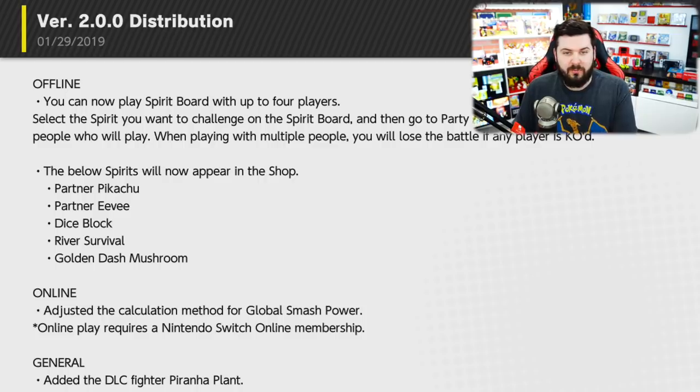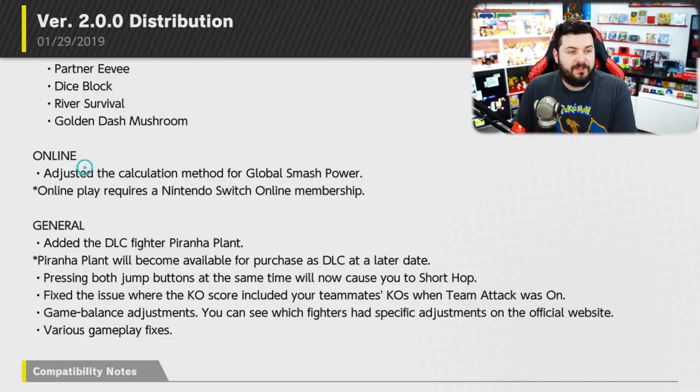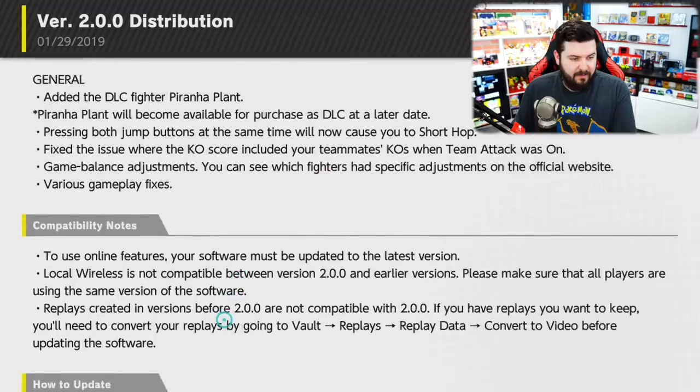Select the spirit you want to challenge on the Spirit Board, then go to Party Fighter and select the number of people who want to play. The below spirits will now appear in the shop: Partner Pikachu, Partner Eevee - those were previously exclusive to players of Let's Go Pikachu and Let's Go Eevee - plus Dice Block, River Survival, and Golden Dash Mushroom from other Nintendo games. Pressing both jump buttons at the same time will now cause you to do a short hop - that's pretty helpful. Also a fix for the issue where the KO score included your teammates' KOs when team attack was on, plus various bug fixes.